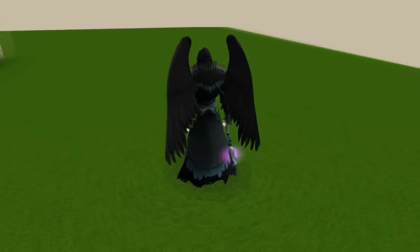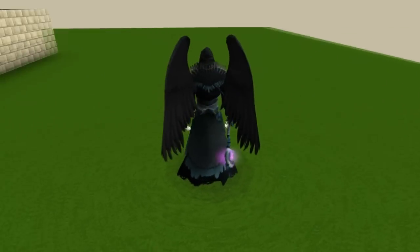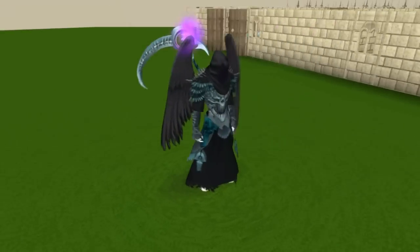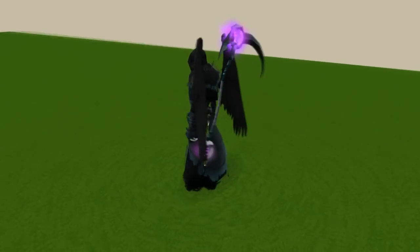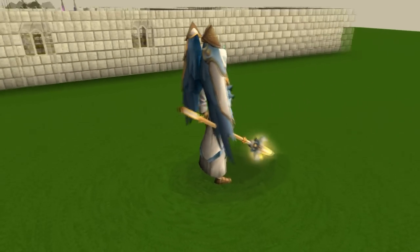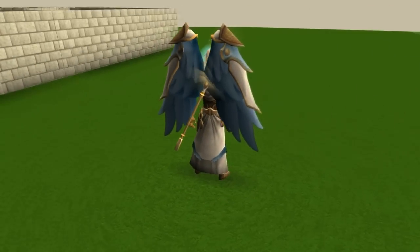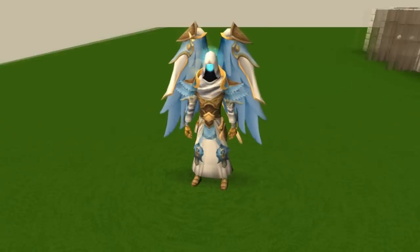I also bought some new outfits with bonds on the Solomon Store recently. These two new outfits that came out this week look pretty damn sweet — this is the Cursed Reaver with the scythe, which looks really awesome. And then the other one is the Blessed Sentinel — I like the wings quite a lot. The graphics team did a good job on them. See ya!